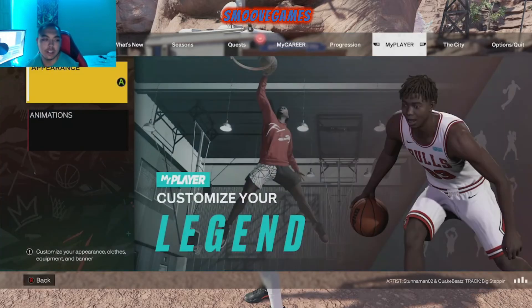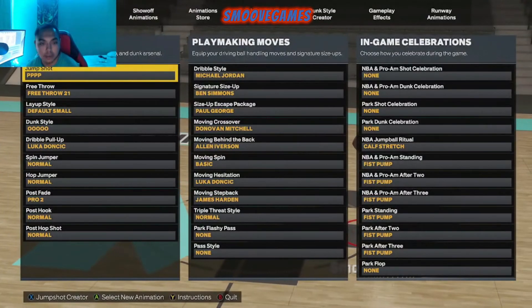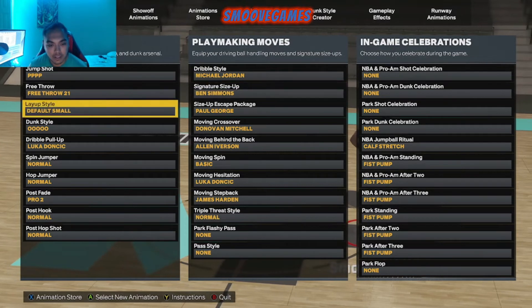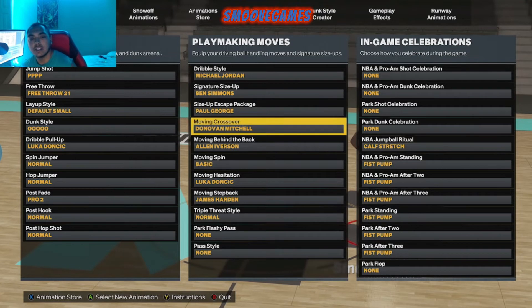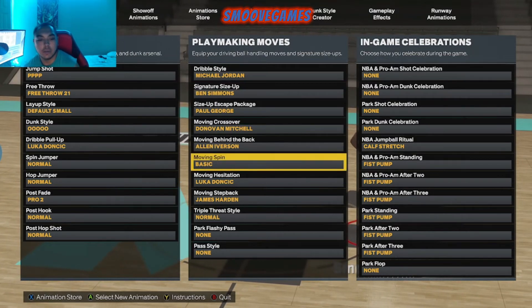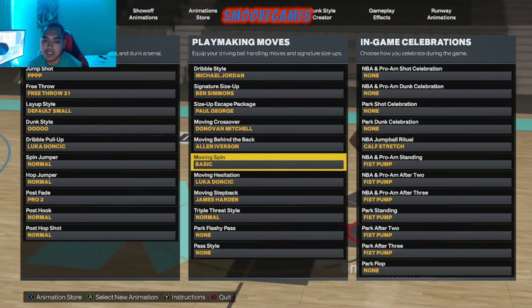I wasn't even gonna do it in this video, but I'm gonna help you boys out — animations. Dribble style: Michael Jordan. Signature size-up: Ben Simmons. Size-up escape package: Paul George. And this is for the people that are big — if you're a guard, your jumper's gonna be totally different. You don't want Trae Young on size-up, but I can't unlock Trae Young so I just picked one and so far that's been working. Allen Iverson behind the back. Move and spin: basic. You can see in my videos I do a fast spin — looking like Steezo. Fast spins go crazy.